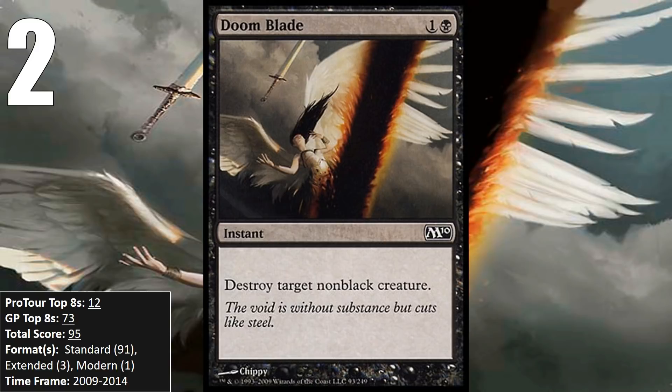At number 2, we have a very efficient removal spell — Doom Blade. While it didn't only put up points in Standard, it did put up the vast majority of them there; there are simply better removal spells in non-rotating formats. It was a premier removal spell for Black in its Standard environment — or should I say environments — because it was reprinted in several other core sets, giving it several years of Standard eligibility, which aided it in putting up 91 points in that format between 2009 and 2014. If your deck had Black in it, you probably had Doom Blade in it for all those years. It had 1 Pro Tour Top 8 and 1 Grand Prix Top 8 in Extended, in Dark Depths and Faeries respectively, and 1 Grand Prix Top 8 in Modern from way back in 2012. But in a world with Fatal Push, there's no reason we'll ever see it see play in Modern again.